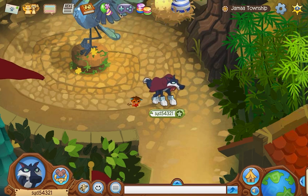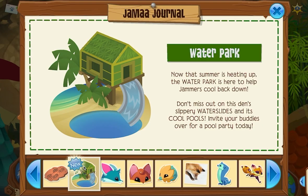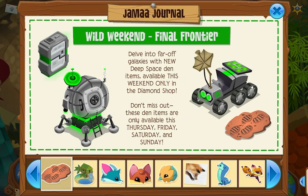So, gonna look at the news. First, you have a water park back — that's nice. And wild weekend: Final Frontier. Delve into far-off galaxies with new deep-space den items available this weekend only in the Diamond Shop. Don't miss out. These den items are only available this Thursday, Friday, Saturday, and Sunday.